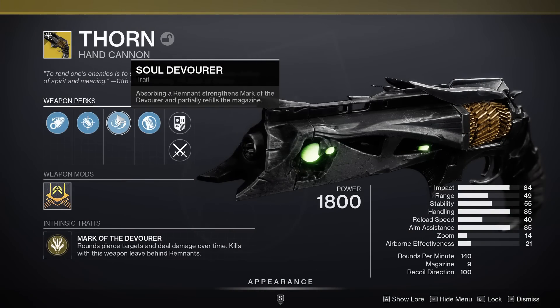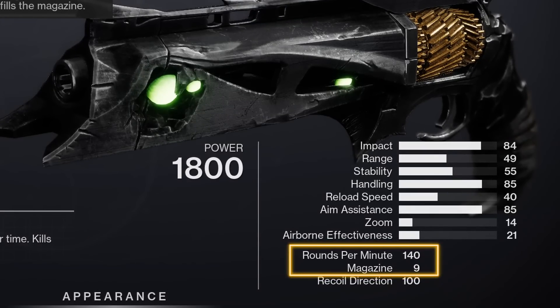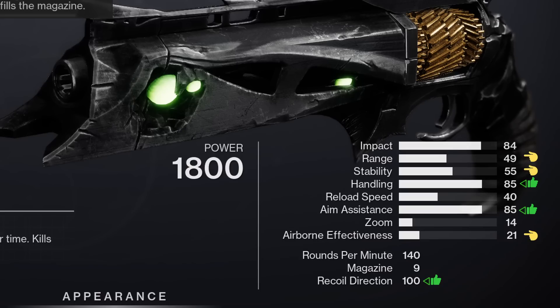Thorn is an exotic kinetic hand cannon firing at 140 rounds per minute with 9 rounds in the magazine. For the stats, we have very strong marks in handling, aim assist, and a maxed out recoil direction of 100. The airborne effectiveness is slightly above average, sitting at 21. The range and stability, sitting at 49 and 55 respectively, are fair.